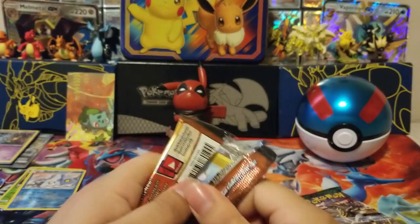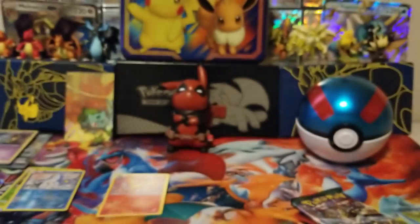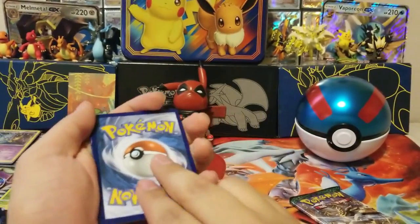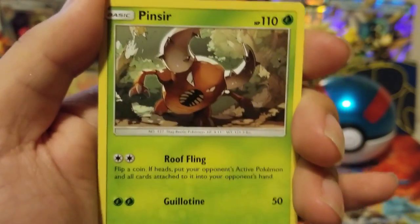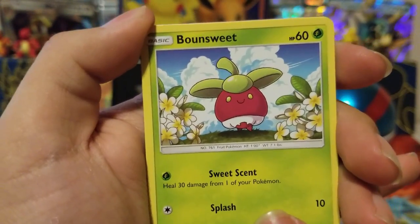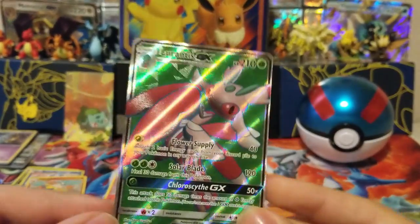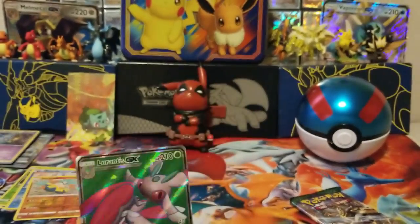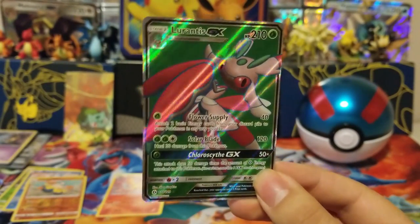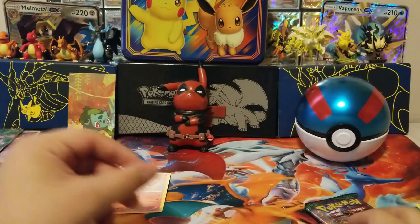Sun and Moon Base Set. It's another white code. We got Timer Ball, Pinsir, Repel, Dratini, Alolan Diglett — I've never seen this card before. Skarmory, Cutiefly. Our Reverse is a Hariyama. And on the end, a Full Art Lurantis! Look at that. These packs are awesome. A Full Art Lurantis — I don't even know what Pokemon this is. Oh, it evolves from Fomantis. I knew Fomantis but I've never seen this Pokemon. That one's pretty cool though.